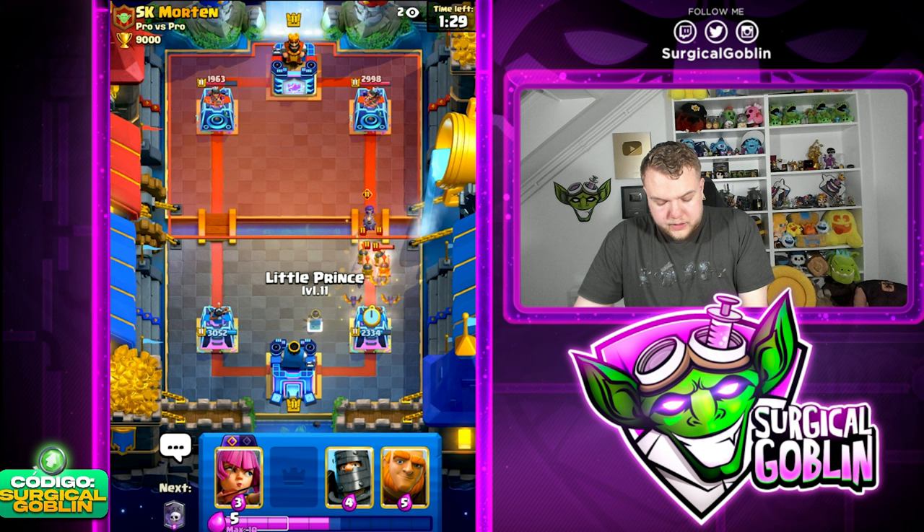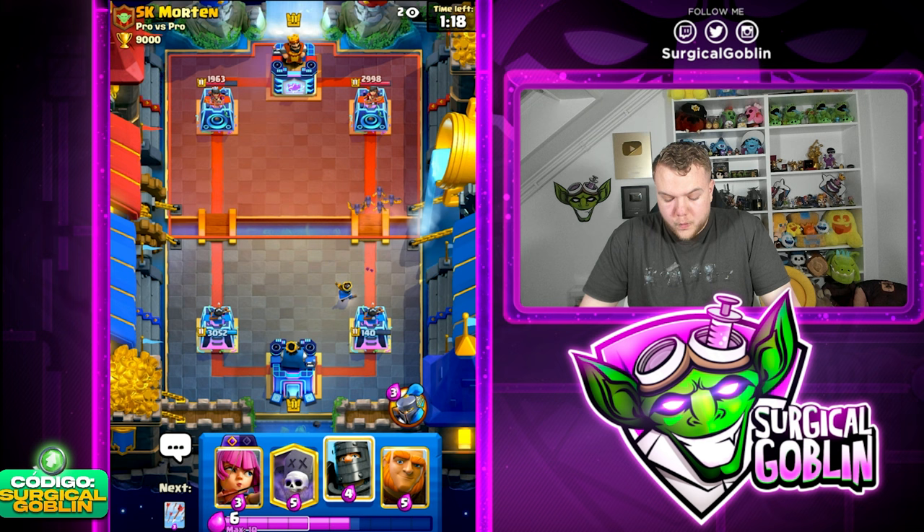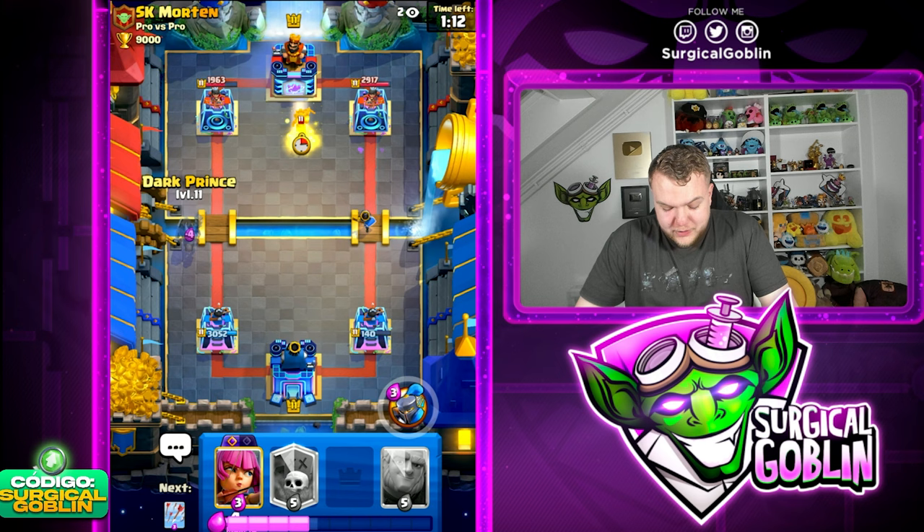I need to be careful when playing Little Prince. Let's go Little Prince here - wait, I played it too low! I should have played it one tile higher and that's gonna be almost tower down because of the Evo Bomber. 140 HP left on the right side! I'm joking this best of five - I need to focus up because I don't want to lose.